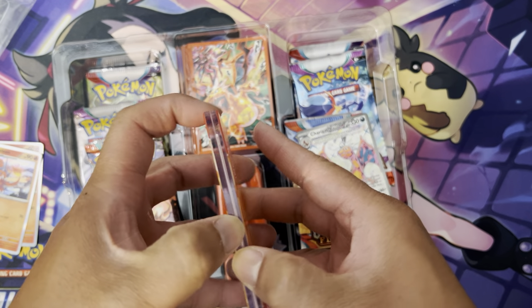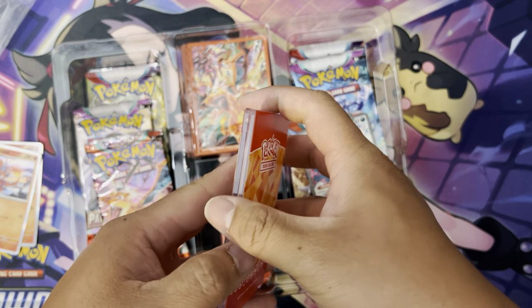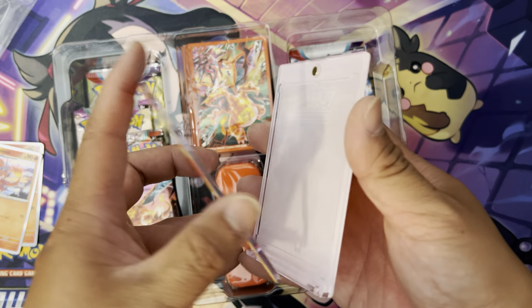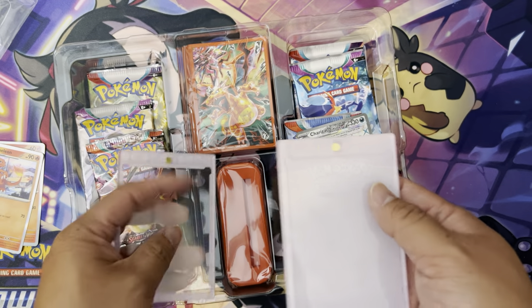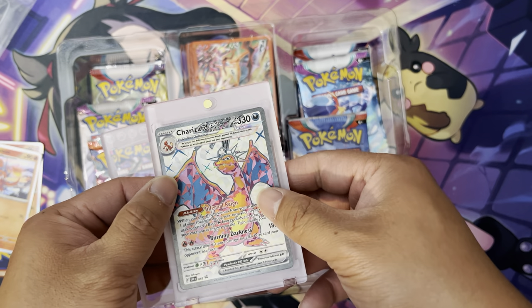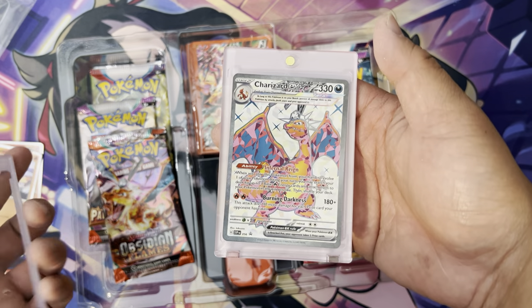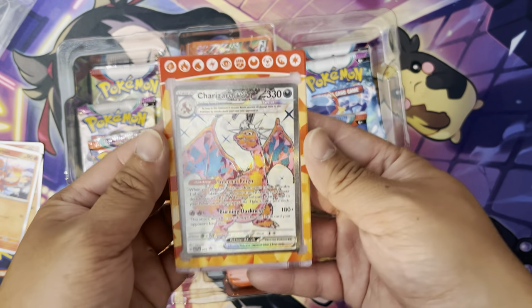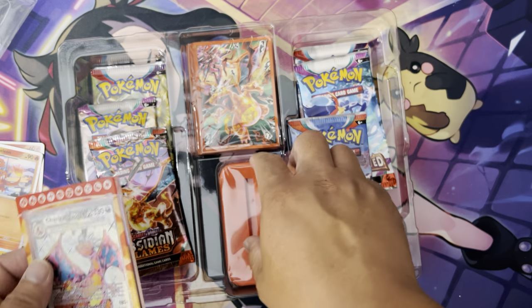I'm going to pull it up so I can open it up. There's a little magnet right here and a little clamp. If I pull it here — okay, and you see you got a little protector. Close it up. There, see? A little magnet right here. You got a little promo.